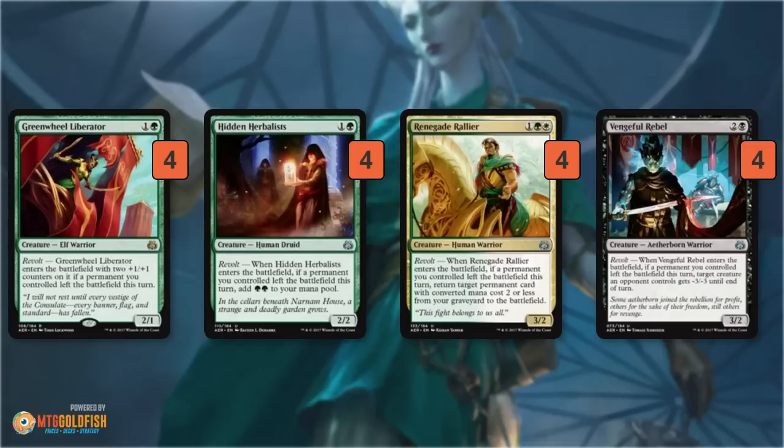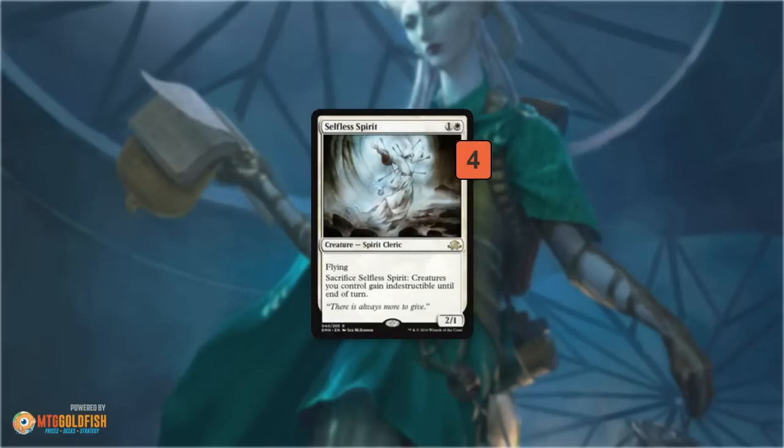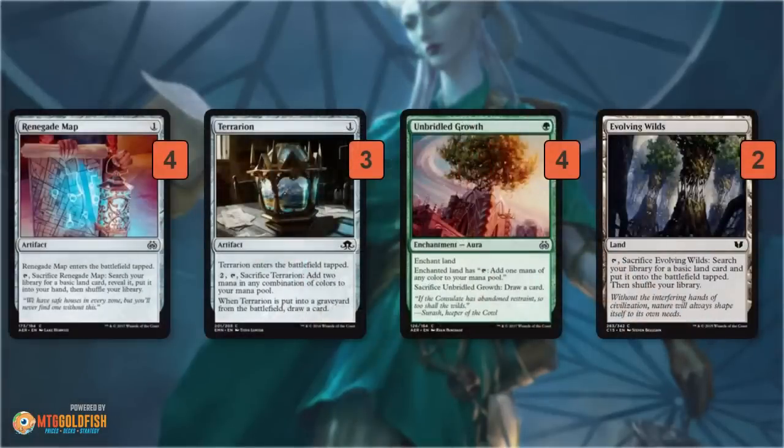The deck is built around taking advantage of these very aggressive revolt cards that do powerful things, and the rest of the deck is built around enabling revolt. Our first revolt enabler is Selfless Spirit, which is like the best revolt enabler — it's a really good card that protects your Green Wheel Liberator and all your other creatures, plus if you ever really need revolt you can just sacrifice it to get that revolt trigger.